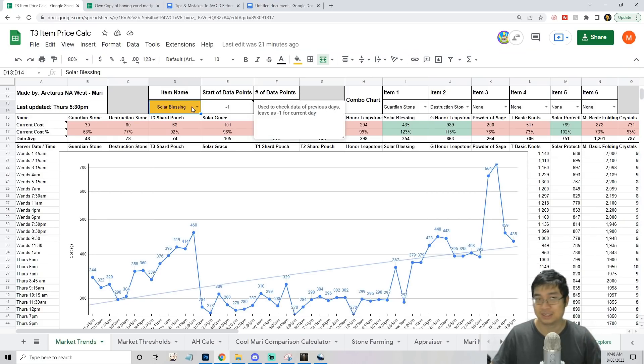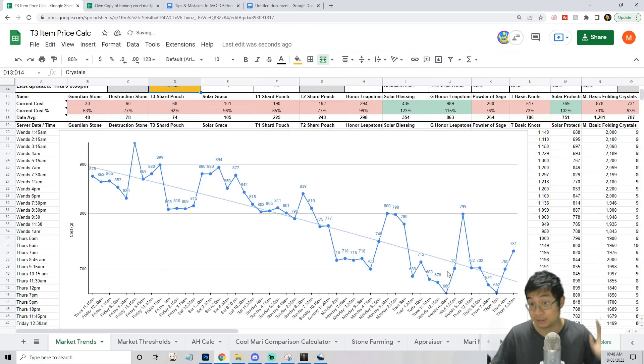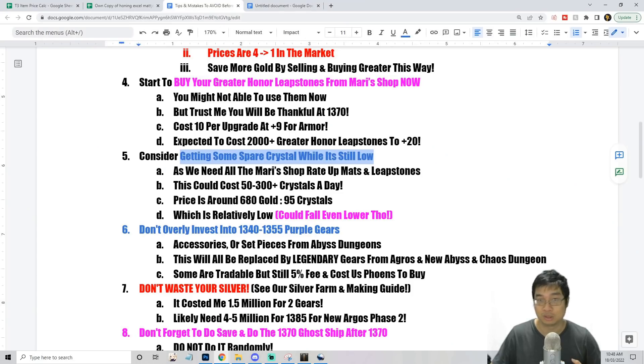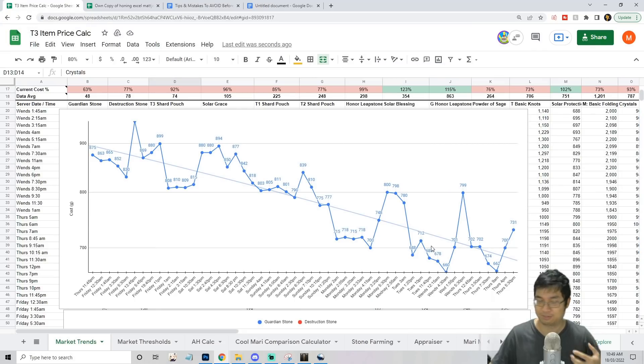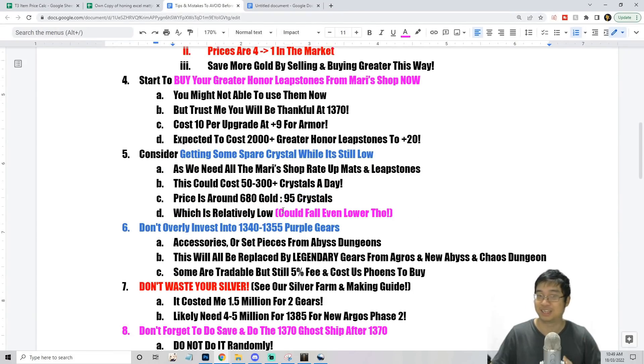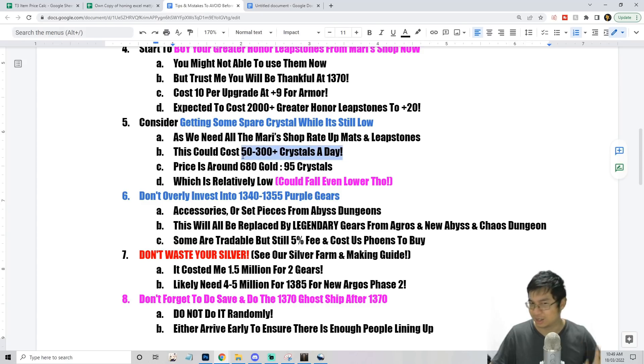The next tip is about crystals: look into the crystal exchange when prices are lower. Crystal prices fluctuate during the day — they went up to 730 but were around 680 for 95 crystals during my recording. Stock up crystals while they're cheap. In my server, the lower point is about 660-680; 700 is okay, but sometimes they rise to 900. Buying crystals cheaper will greatly help you at the later stages of the game.